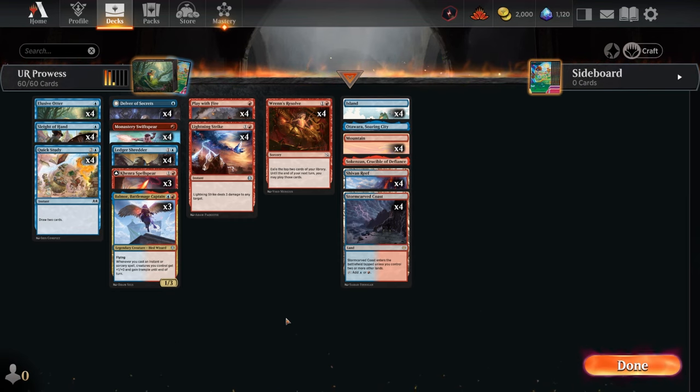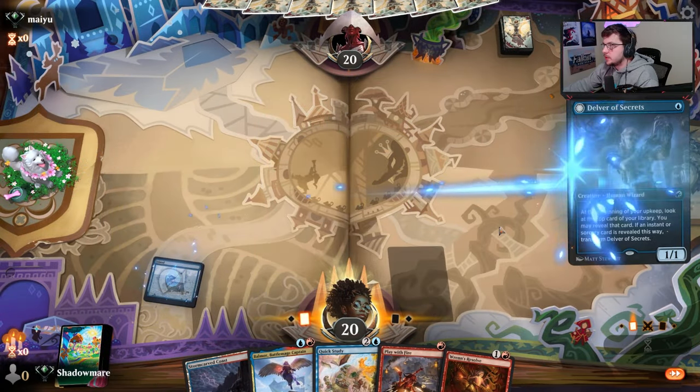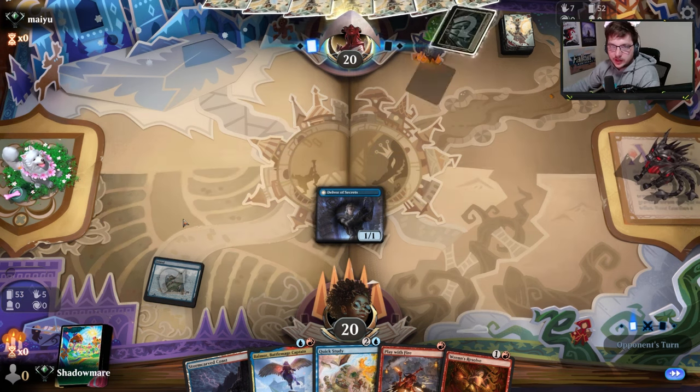This is the list if you want to look at it. Other than that we're just going to hop right into the matches to see how they go. If there's ever been one way to guarantee a land, you play a Delver on turn one and if it lives to your turn it'll be a land or a creature on top.